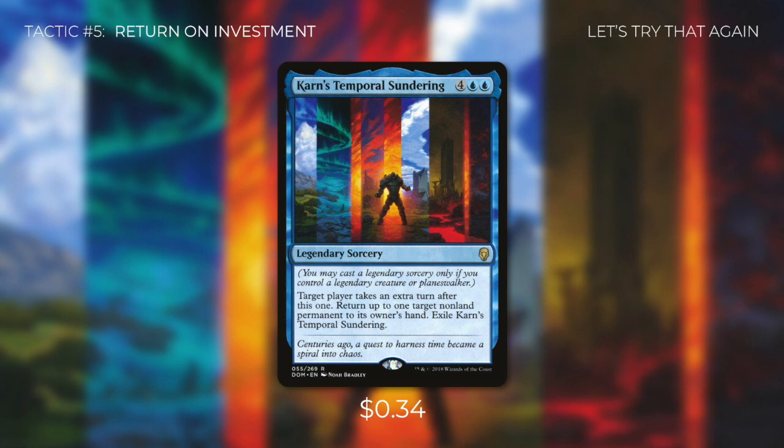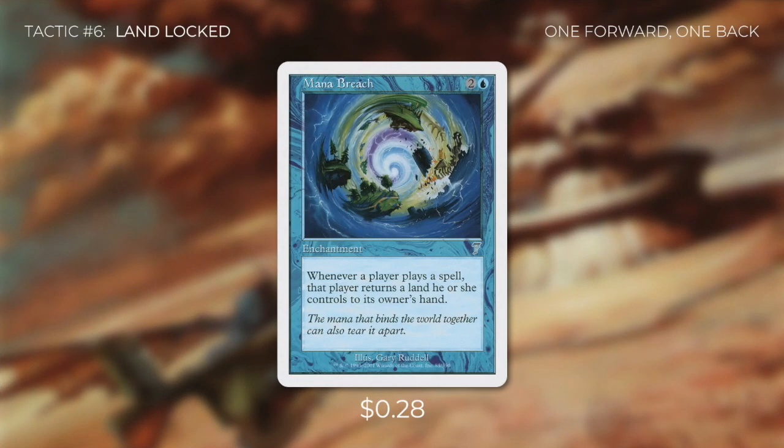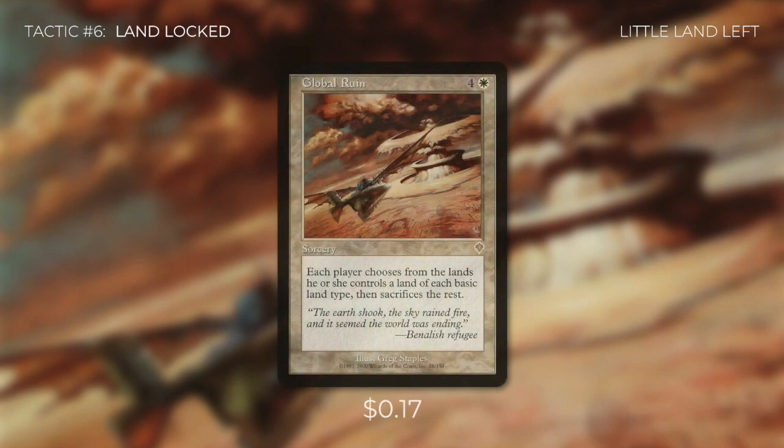So what are some of the big plays we can have in this deck? Let's go through them in tactic number six: Landlocked. First up, there's Mana Breach, which says whenever a player plays a spell, that player has to return a land to their hand. Because of Lavinia's first effect, this hurts even more for our opponents — the fewer lands they have, the fewer non-creature spells they can play. And losing lands isn't a problem for us at a certain point in the game because Lavinia's effect is one-sided, so we're still able to run a ton of mana rocks. Once we're set up, we can cast something like Global Ruin.